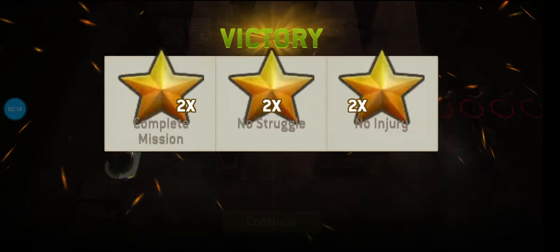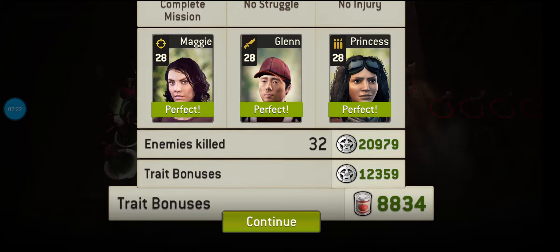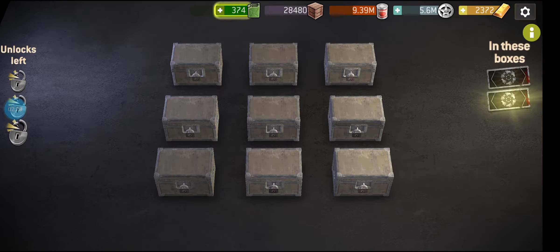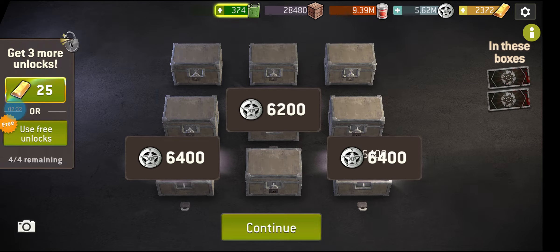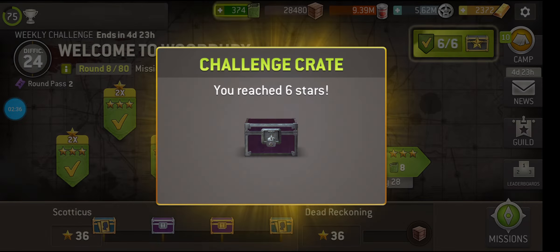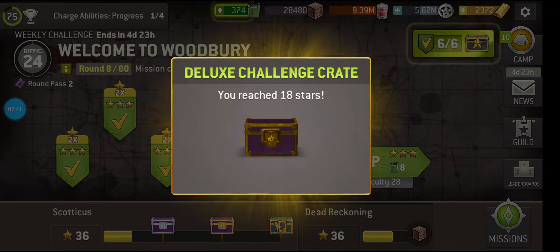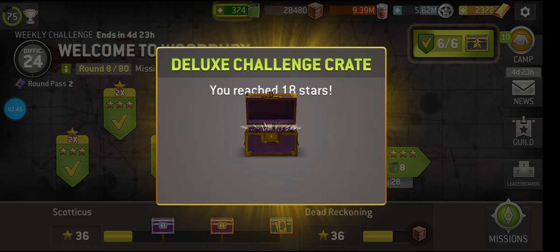This is one of my favorite challenge missions - the one where you have to get out. I think it's from that episode where Rick is hearing his wife on the phone. Very big map, lots of surprises, lots of walkers sort of coming out on you. It doesn't have a threat counter, so you can be as noisy as you like. That's definitely a plus.